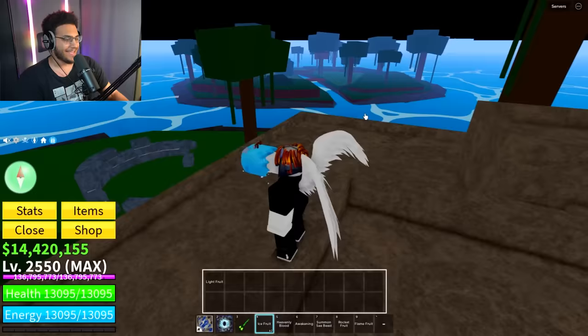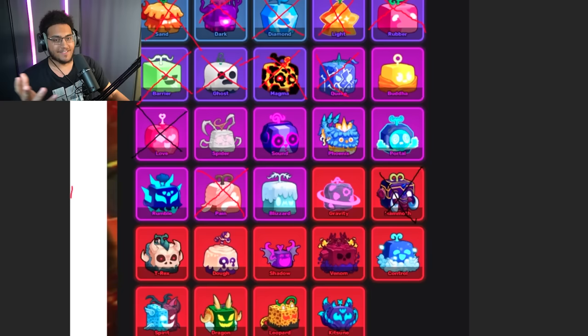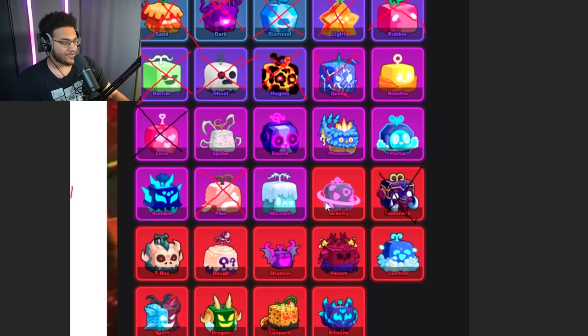You mean to tell me, out of 300 total spins, the best thing we got was that paw at the beginning? That is actually ludicrous. Well, we couldn't end up completing the challenge — but this is what 300 spins looks like. These are all the fruits we missed out on: Buddha, portal, phoenix, sound, spider, rumble, blizzard, gravity, control, venom, shadow, dough, T-Rex, spirit, dragon, leopard, and kitsune. I still thought this was a fun video to do — it was a fun journey, but we couldn't complete the goal.